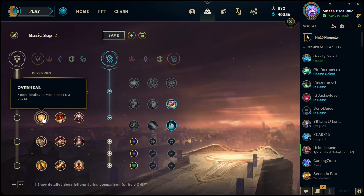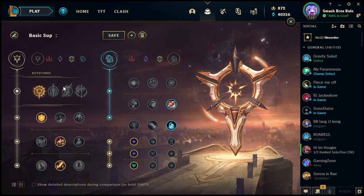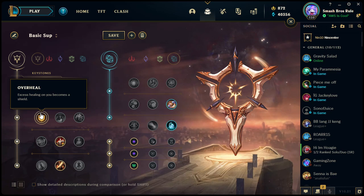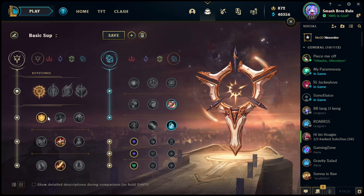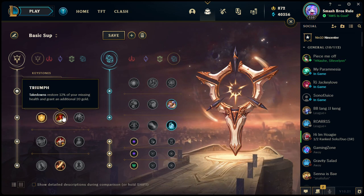Overheal does exactly what it says — excess healing on you becomes a shield. If you're at full health and have some lifesteal, that lifesteal is converted into a shield. It's pretty good, especially on champions that build a lot of lifesteal, because you can essentially just have a shield at all times. Triumph is good especially if you're hungry for gold — takedowns restore 12% of missing health and grant an additional 20 gold.